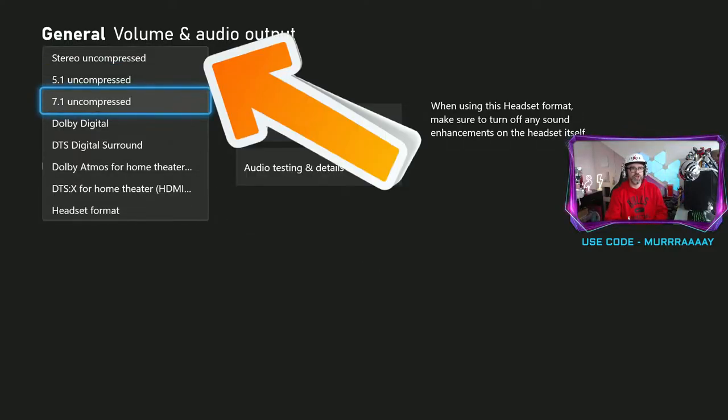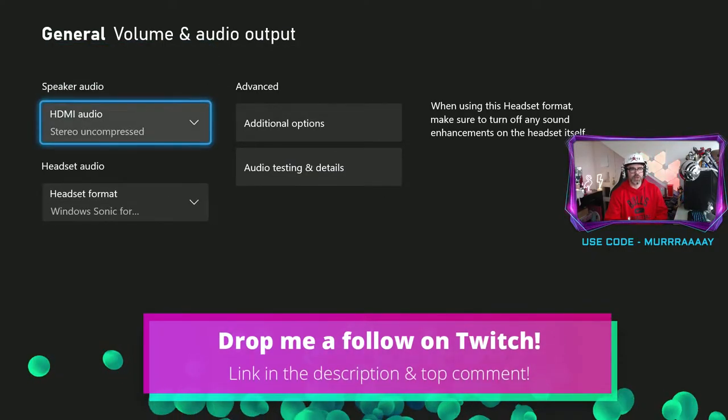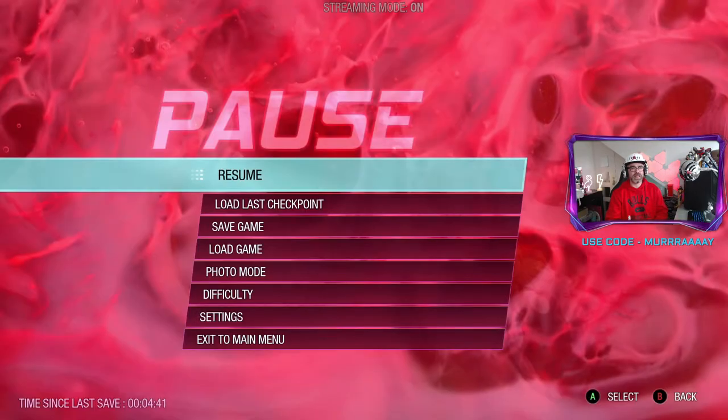Under Speaker Audio, change this to Stereo Uncompressed. Click on that, then come out of this and go back into the game.